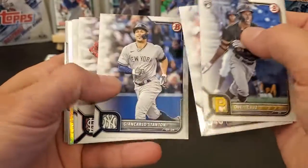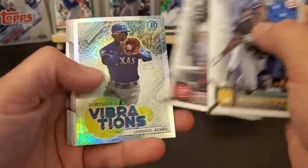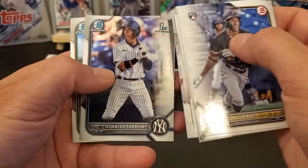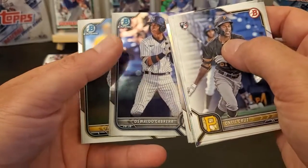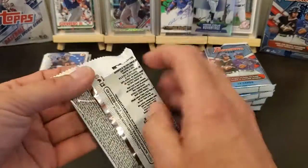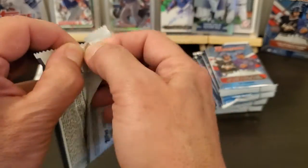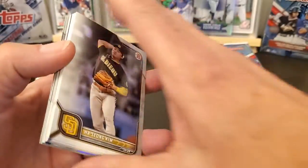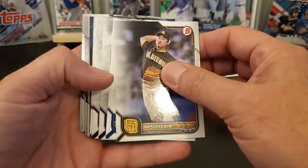I don't know where that Watson Chrome is at. I think I've got every other card except for that one. O'Neil Cruz rookie, Oswaldo Cabrera, and Solderstrom. All right, last pack out of that smashed up box.